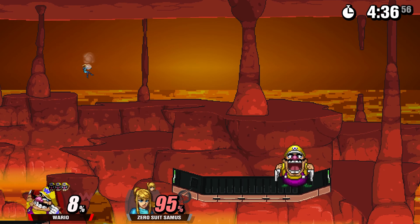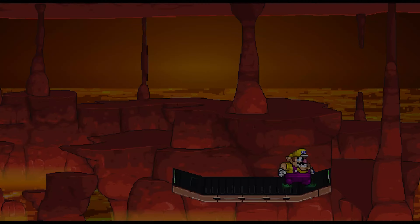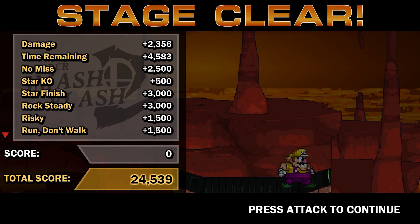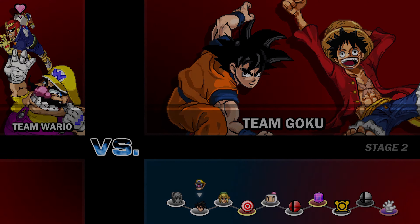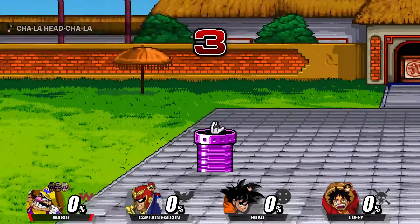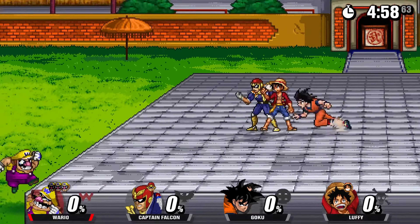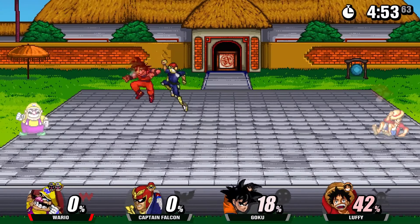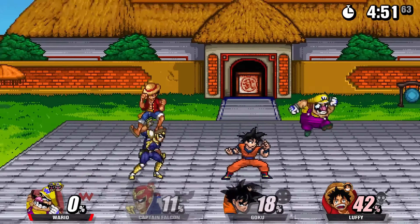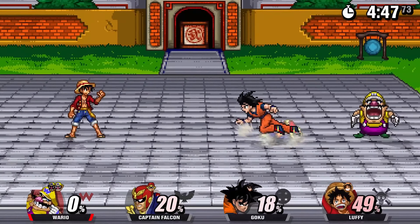And there goes Zero Suit Samus. That was a very well animated sprite right there. That was his standard taunt, by the way. We'll show his other ones in just a second. Team Goku! We're actually seeing Luffy in action — I don't think we've seen a fight with Luffy yet. Up taunt is the wah-wah-wah, and then side taunt is his booty shaking.